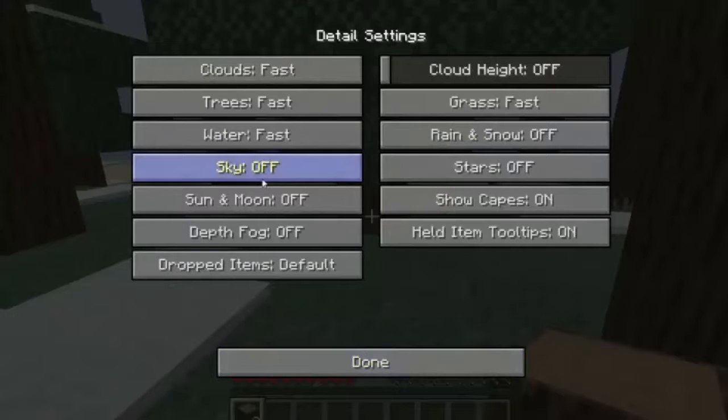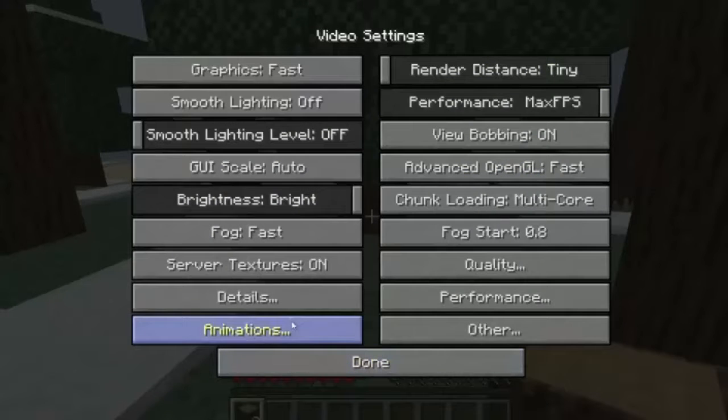Now we're going to go to the detail settings. Change the clouds to fast, trees fast, water fast. Turn off the sky, sun and moon, depth of fog, rain, snow, and stars. Grass — put that on fast as well. And cloud height — turn that off too.